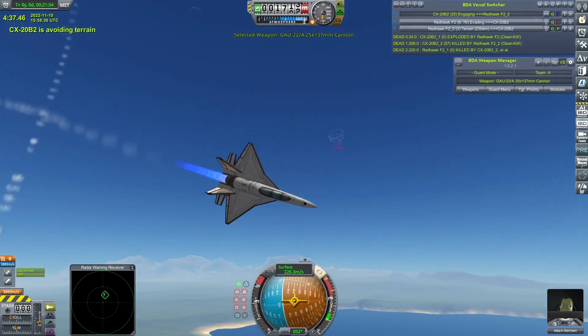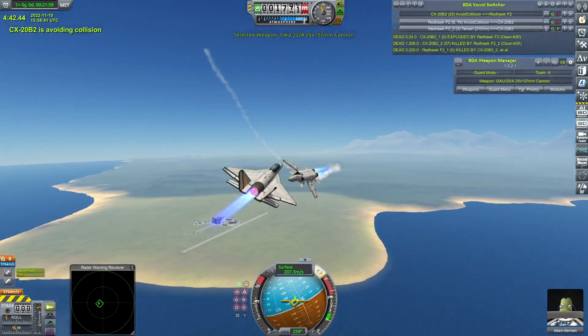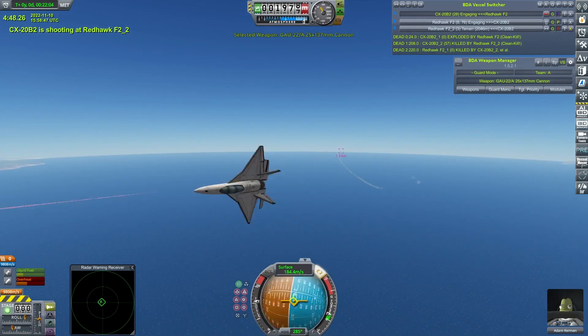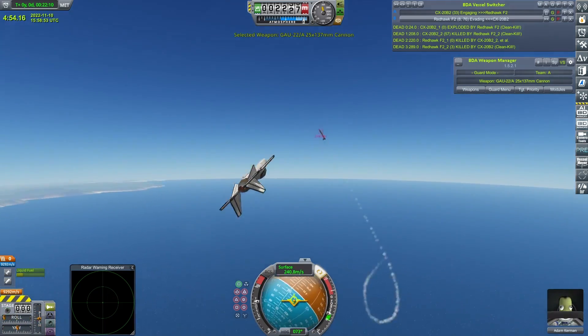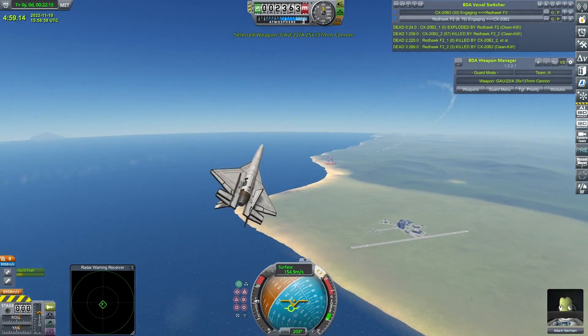Adam Kerman does manage to avoid the rest of it. Might be able to swing round very quickly, line up his guns. Here we go - it's a joust! Very, very nearly. Adam Kerman has decided he's going to finish off that other Redhawk, as Dogfight Cam very handily decides to switch to looking at the wrong Redhawk. This is why I don't use it that often.